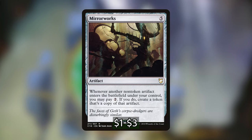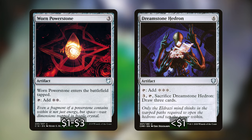Next up, we have Mirror Works — for 5 generic, an artifact. Whenever another non-token artifact enters the battlefield under your control, you may pay 2 generic — if you do, create a token that's a copy of that artifact. Mirror Works is going to work really well in our deck, as long as we're not trying to copy the tokens made off of Ozgear, since it only works with non-token artifacts. We've also got 2 ramp cards: Worn Powerstone is 3 generic for an artifact that enters tapped and adds 2 generic. And Dreamstone Hedron is 6 mana for an artifact that adds 3 generic, and for 3 generic and tap, sacrifice it to draw 3 cards. With Ozgear, Dreamstone Hedron serves both as mana ramp and the potential to draw 9 cards.